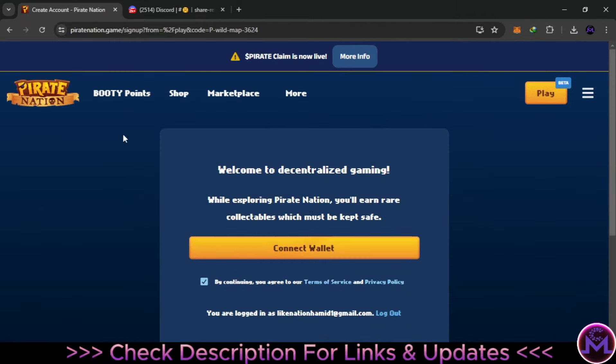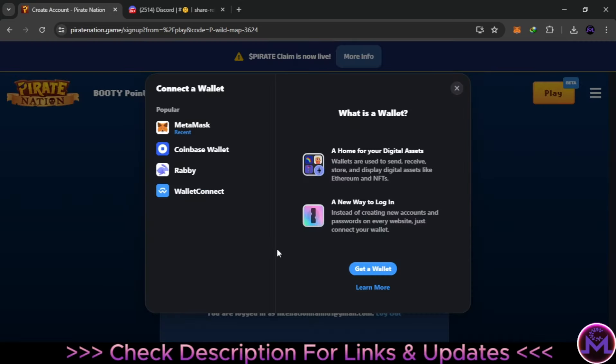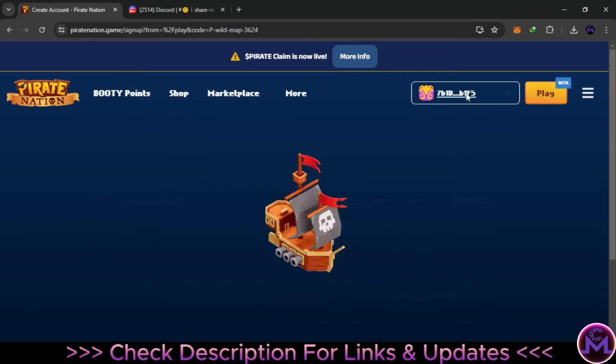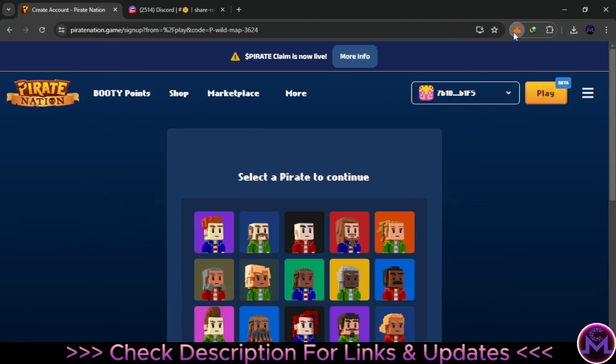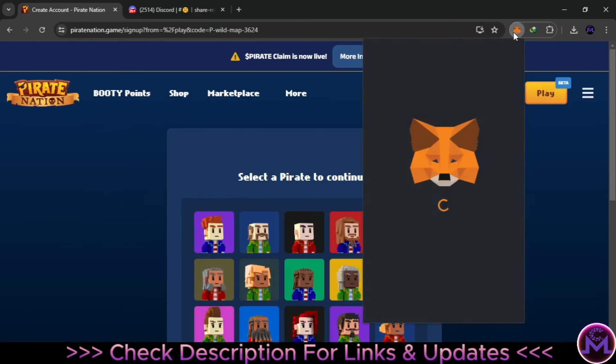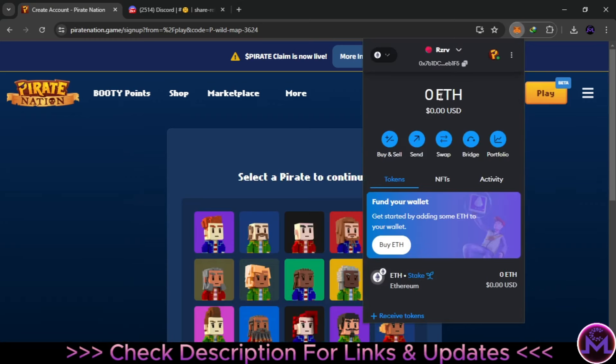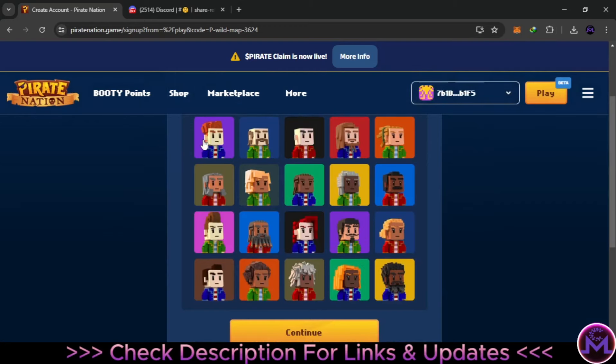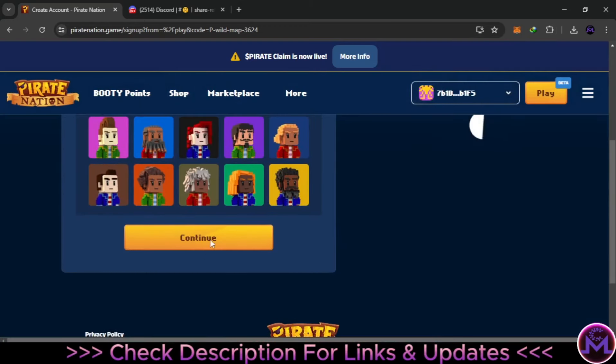After logging in with Gmail, they will ask you to connect your wallet with MetaMask. I'll click here and select MetaMask — I already used MetaMask last time so I'll log in again with it. This is my account; I have a wallet just for these games. You can log into this game and play it 100% free. This is the character I used, so just hit Continue.